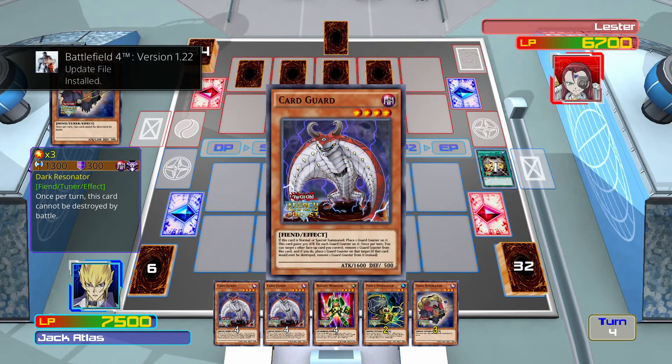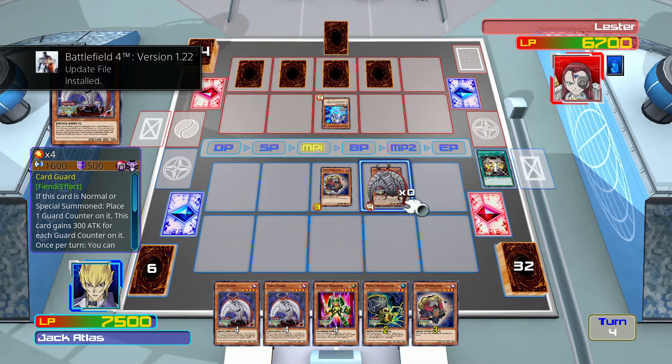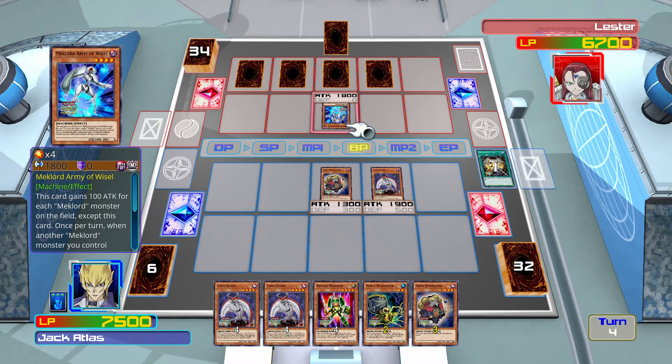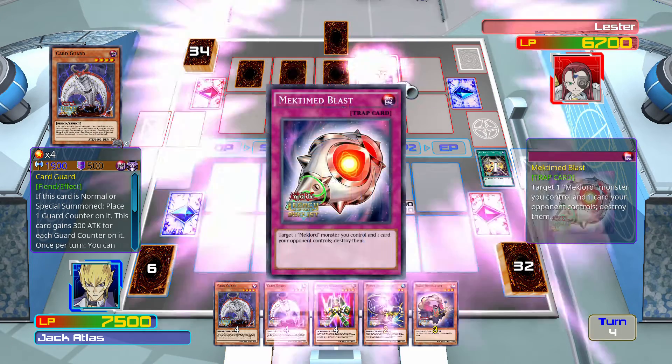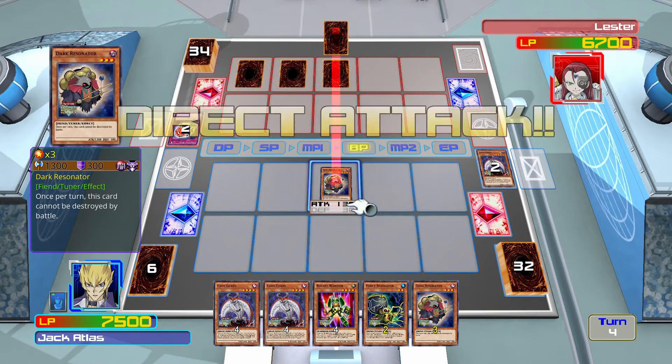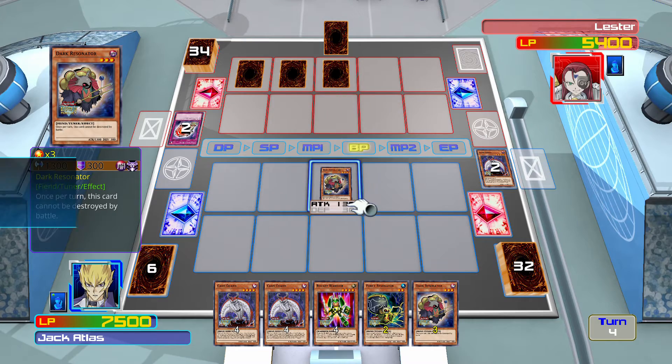Let's draw a card. Banner of Fortune installed - nice. We should be able to get rid of this guy. What's this? Mech Time Blast. He's destroyed both of his cards.